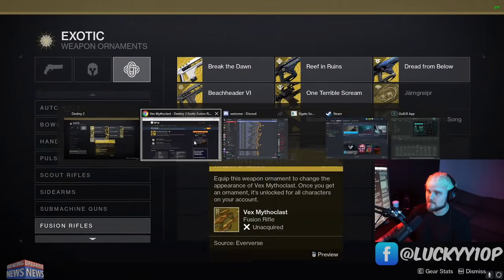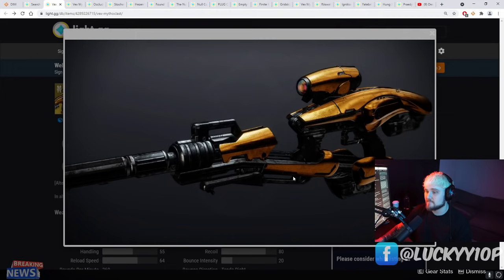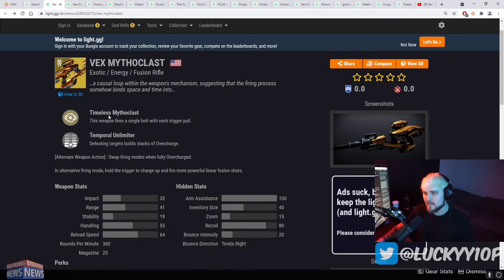It's back in Destiny 2 now. This is the ornament inside the game — if we look at light.gg we can read a little bit about this weapon. Damn, that looks good. The ornament looks good, but I feel like I'd like it more without the ornament personally. Let me know in the comments if you're an ornament or no ornament person. It's an exotic energy fusion rifle.